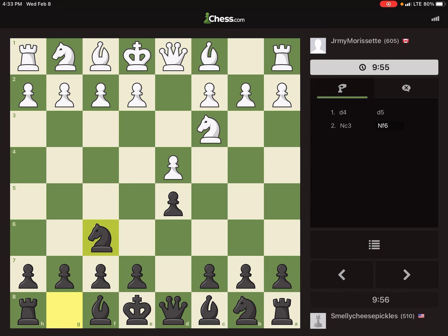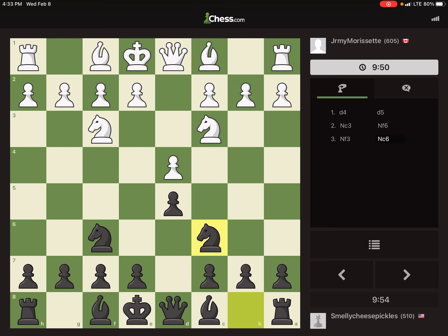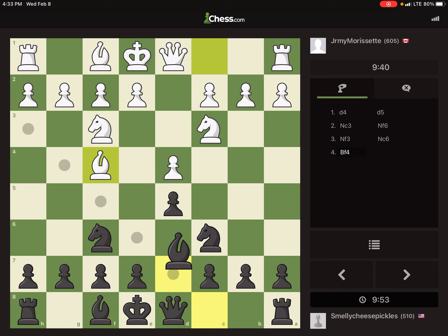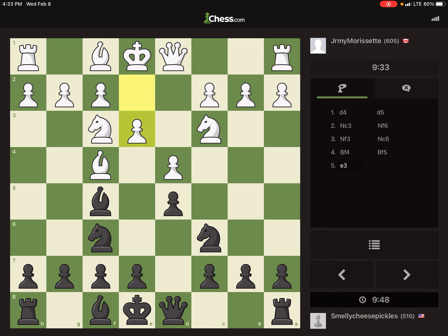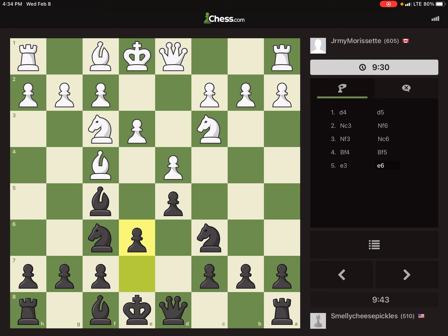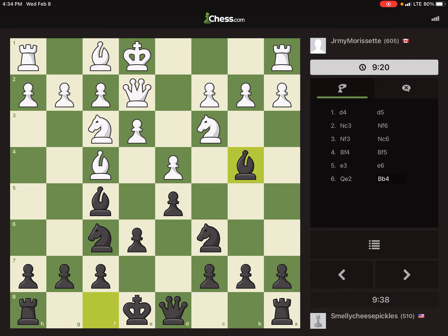We're going to defend with the knight. She's going to develop both knights so I'm going to do the same. We did start out with queen's pawn. So we're playing the copycat variation because it starts out d4 d5, knight c3 knight f6, knight f3 knight c6, bishop f4 bishop f5. It just continues with the copycat variation and he's probably going to bring his bishop to b5, pinning my knight to my king. Oh, he didn't — he brought his queen out so now I'm going to pin his knight.